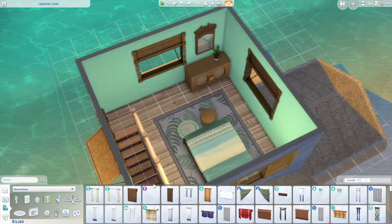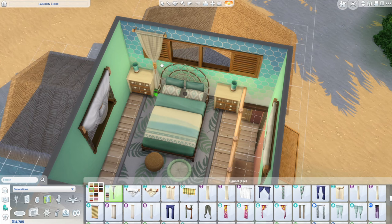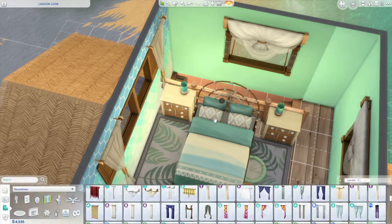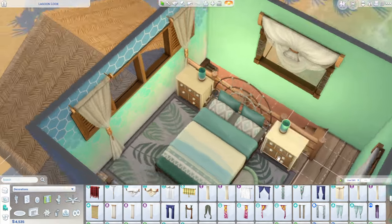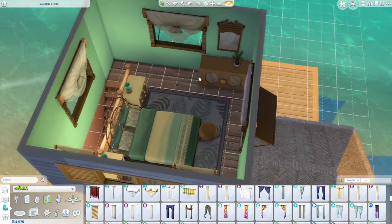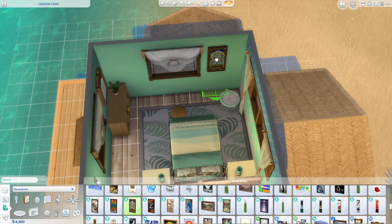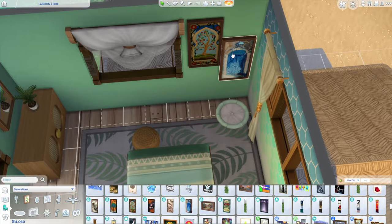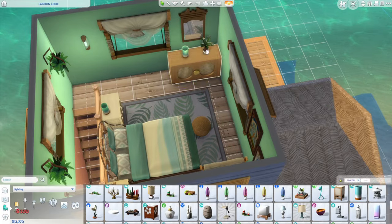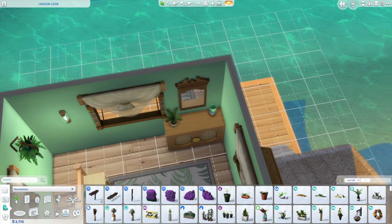I added some curtains from Island Living on the windows in a white tone, and behind the bed where the window is, some of those loose flowy curtains as well. I ended up rearranging the whole bedroom, moving everything up against the banister where the stairs are. During playtesting I realized my sim couldn't get to the other side of the bed, so I fixed that. Then I added some paintings from City Living — I really like the Tree of Life and the blue open window. Some hanging ferns on this wall, a Snowy Escape light on the dresser, and a decorative basket from For Rent placed with alt placement.